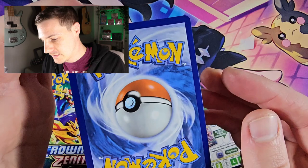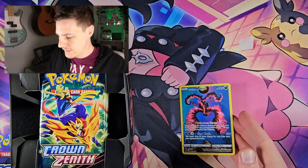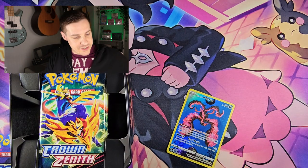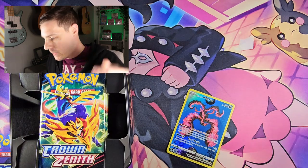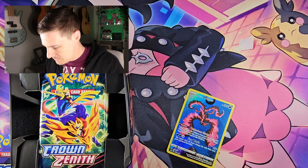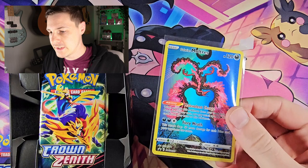I really do love the look of this Moltres with the dark aura around it. This set sort of comes with three — it's got the Galarian versions of the legendary birds from Kanto: the Articuno, and Zapdos. Let's get this into a sleeve — very nice.